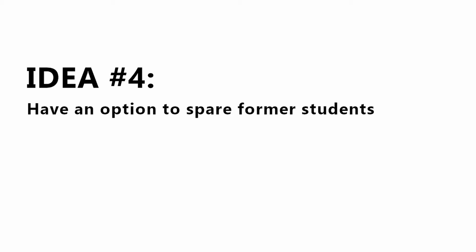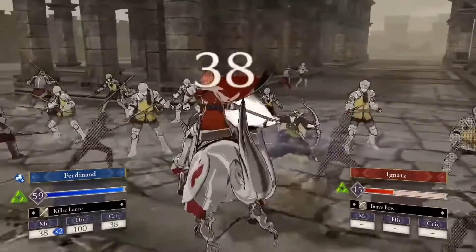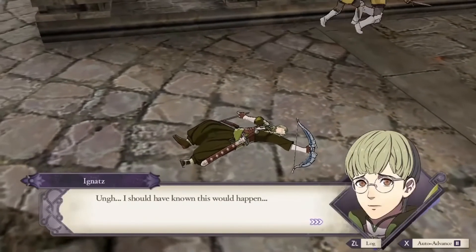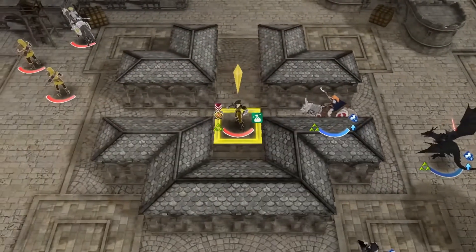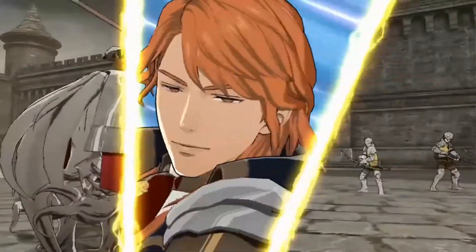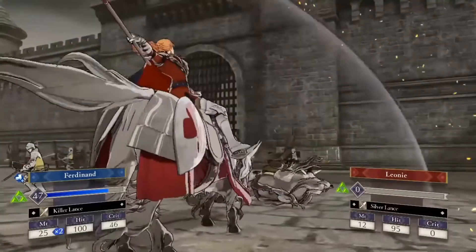My fourth idea is to have the option to spare every former student you come across in battle. I think this is just a more human reaction of a professor and classmate faced with that situation. I understand that slowly killing off old classmates one by one, chapter by chapter, is sort of Crimson Flower's charm. But I think having them spared can accomplish a different but equally gut-wrenching goal — the opportunity to showcase new dialogue and expose new sides of familiar characters. Sparing Lorenz with Ferdinand, sparing Mercedes with Yuri — these make for some interesting scene opportunities. And in the end, it better serves Edelgard's goal. Alternatively, the presence of this option could be dependent on players' existing support levels with the characters, giving players an actual drive to improve on those support levels.